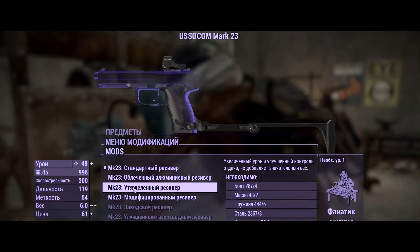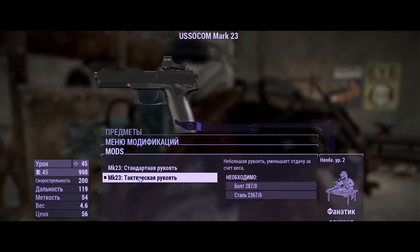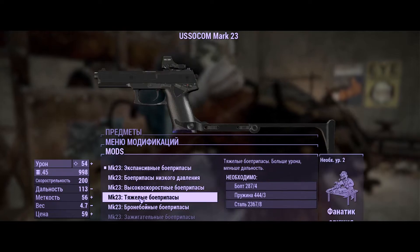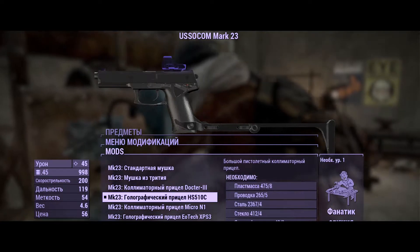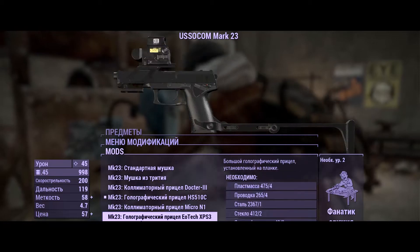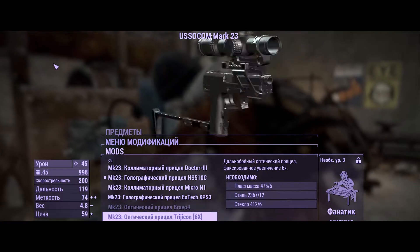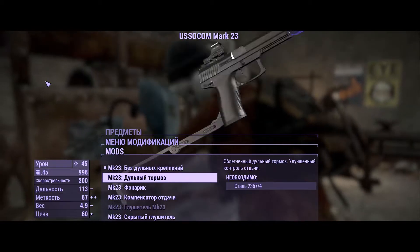А вот теперь, друзья, поговорим про модули. И вот тут уже интереснее. На пистолет вы можете оснастить прицелами разной кратности — даже есть снайперский прицел шестикратный, голографический, обычный светящийся во тьме. Несколько видов глушителей, дульный тормоз, фонарик, лазерный целеуказатель. Даже есть приклад, похожий как у советского автоматического пистолета Стечкина — он же АПС. Ресиверы на ваш стиль игры, рукоятки, несколько наклеек.